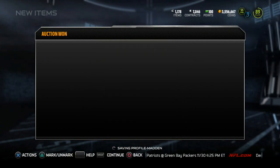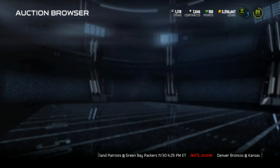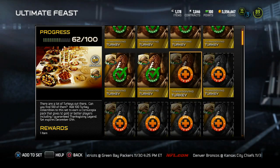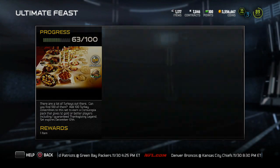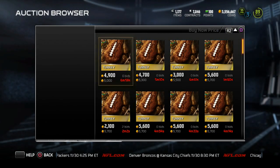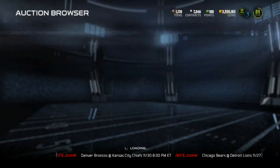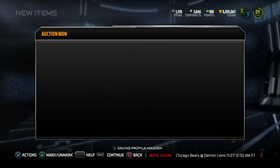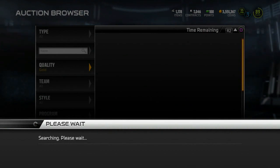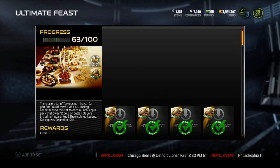If you can get it for 5k, for every three pro packs you pull you get four turkeys just by buying off the auction block. So right now turkeys are the move if you're trying to knock out this set, especially since the pull rate has went down. Hop on the auction block and do some damage. It's best to search by clicking on the set and searching like that, so they only show you turkeys that you need.